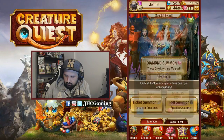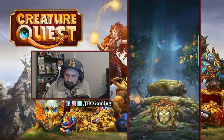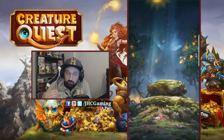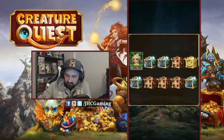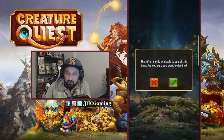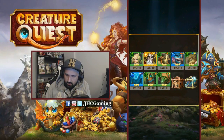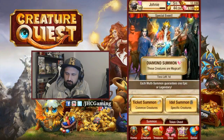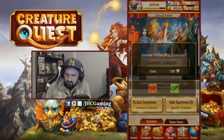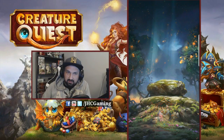Multi number four. When you get another legendary that's not part of the event you will see it right away — the first box on top. So that means no extra legendary that is not part of the event. One, two, three, four — another wizard, that's two today, but all three dots, couple rares, and another shadow. That'll be multi number four.